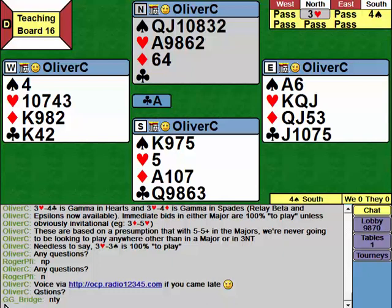Three hearts is very simple: absolutely everything is natural and non-forcing apart from the four club and four diamond responses which are Gamma in hearts and spades respectively. Thereafter we're in asking bid sequences. A lot of the time it's just going to go three hearts pass, or three hearts three spades, and if the opponents interfere the likelihood is that responder is not going to bid anything at all unless they have a fit for one of the majors.